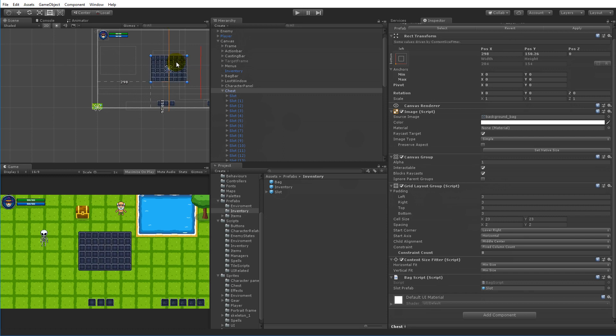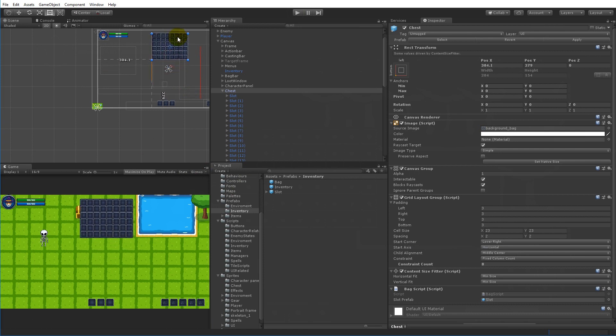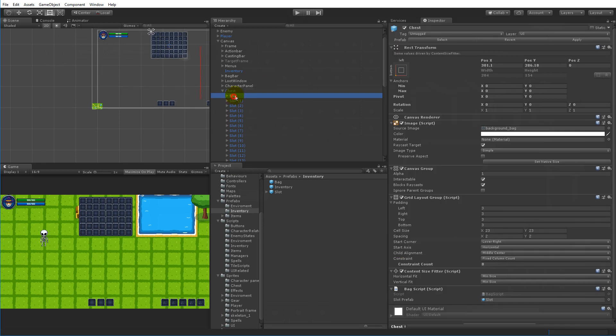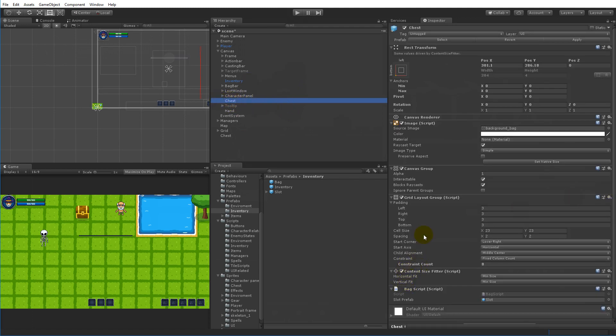You can put the chest wherever you want in your game. Let's center it, run the game and see - it's centered on top of the player, which doesn't make sense, so let's move it upward. Now when I open it up it's not centered over the player. Now we have the right position, so select the chest and set block raycasts to off and alpha to zero because it's closed right now - these two things are what we need to change when we open the chest.